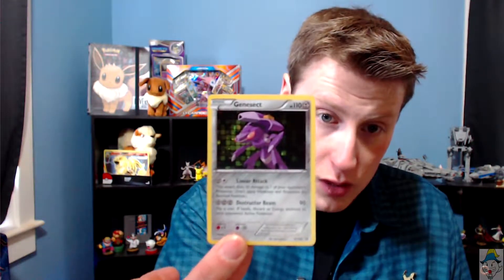So we have one Mew — very beautiful card, biggest reason I actually bought the entire thing. We have one Shaman, also very nice. We have a Magearna — very gorgeous looking card. We have ourselves a Meloetta, very pretty. We have ourselves a Genosect, very, very cool card. I'm going to pick up all the boosters.